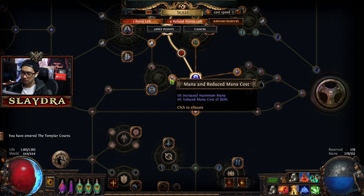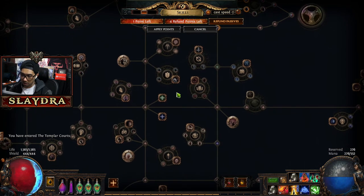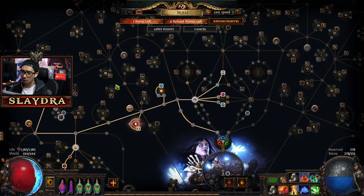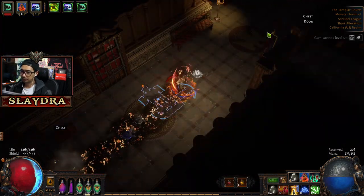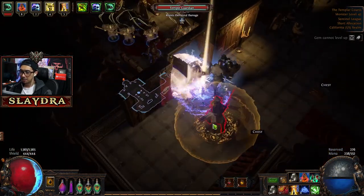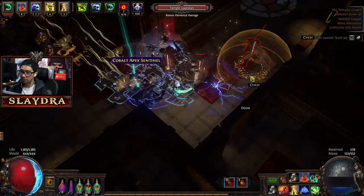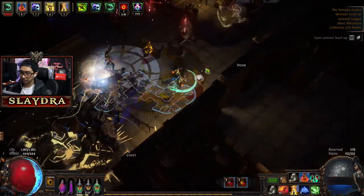So we have reduced mana cost, and let's look at increased maximum mana. There's another one down here with reduced mana costs that gives us life — that's the one we actually want to put points into, but we'll go a path around that one. The one I want is actually going to be this minion cast speed and we're going to grab these two. Then we'll get more life if we want to. Minion cast speed is going to be excellent because that's basically more damage — if you're able to attack and cast things faster, that's more damage.